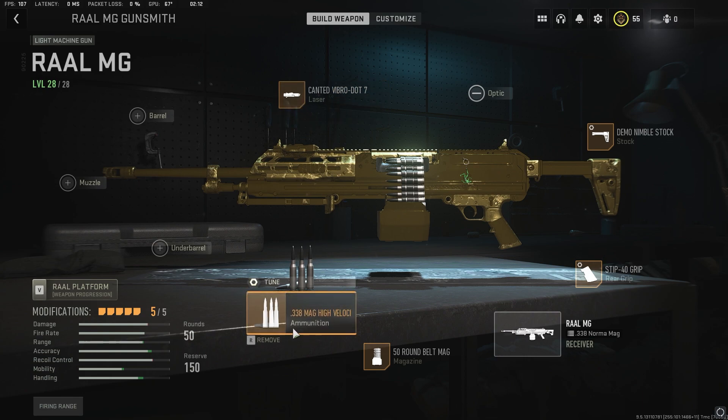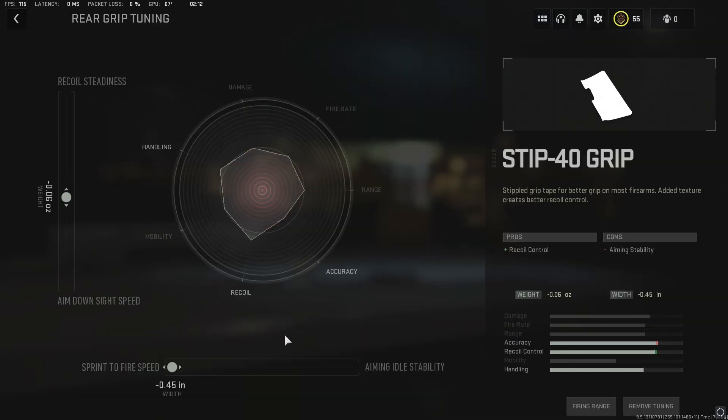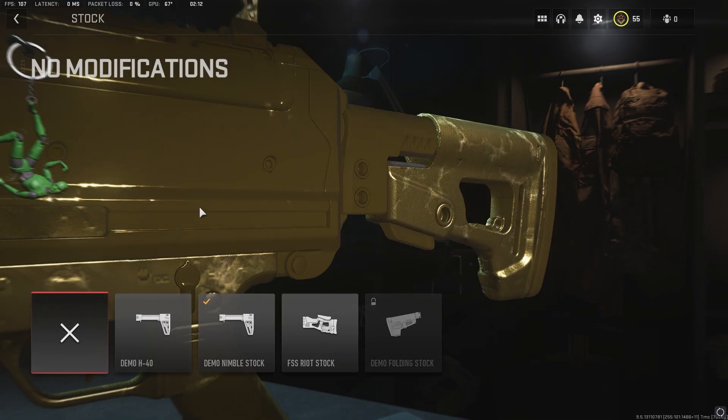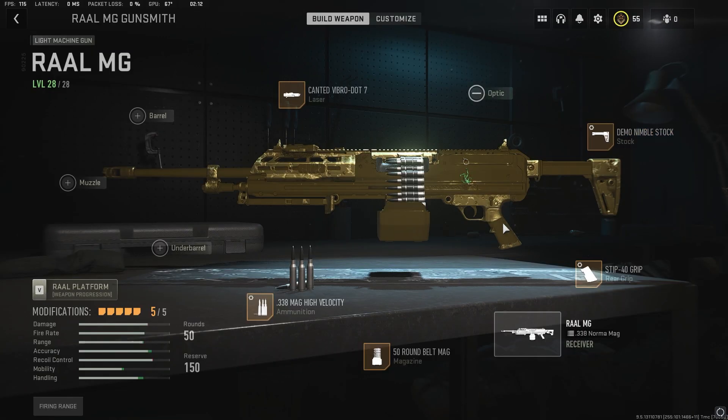The build: I use this laser — I love it. It's strange, maybe not for everyone, but I love it, it's so clean. Then I like the high velocity rounds, this is to aim a bit faster. Then this grip I use, and this one only for a bit of sprint speed more — maybe the most useless attachment.